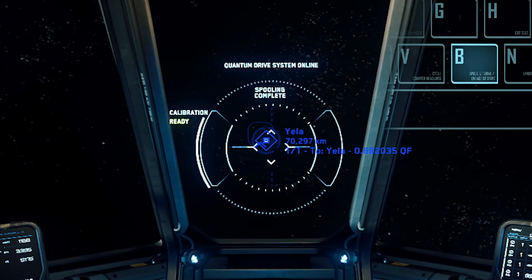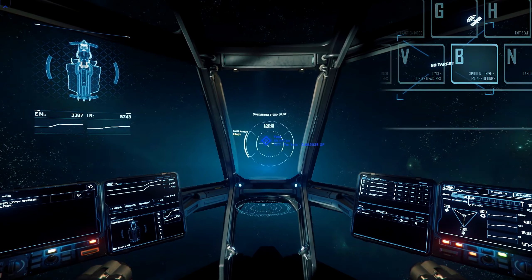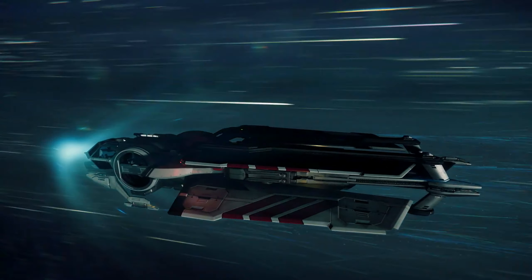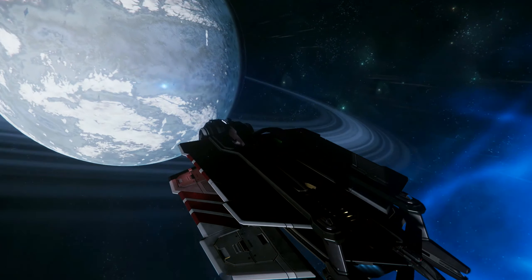Either way, once the drive is fully spooled, press and hold B for a short period of time. Once quantum travel is engaged, you can let go. As you've probably noticed, space travel takes a while, even when using your quantum drive. Sit back, relax, and enjoy the ride.